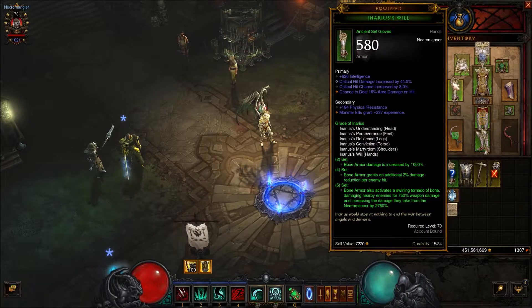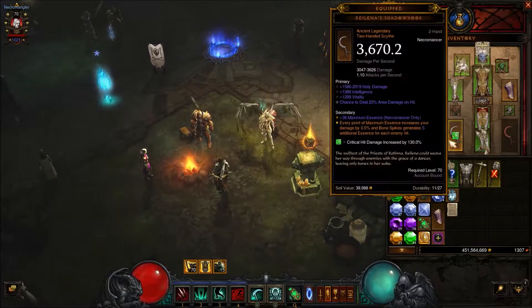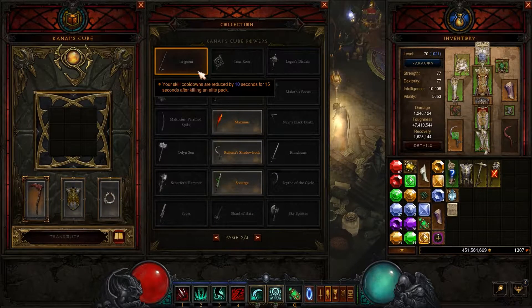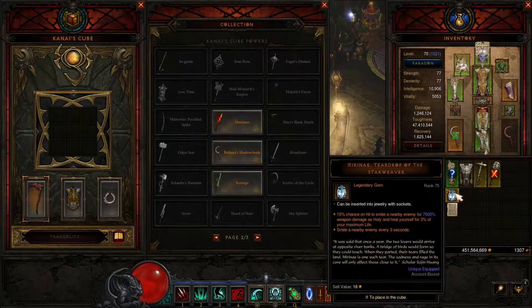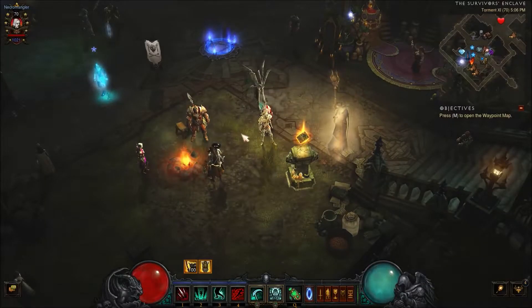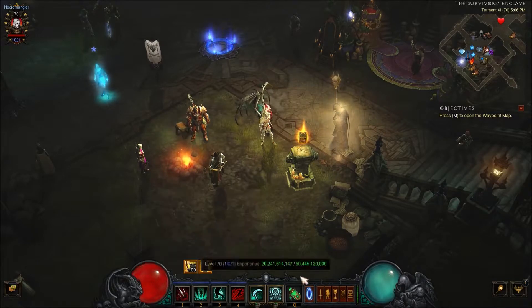Basically all you need is the Grace of Anarius armor set. One thing I would recommend, if you have one, is to wear or cube a NGOM — that cooldown reduction is heavily needed. I don't have one, so instead I'm running a Gogok of Swiftness. If you have both, run both. Make sure to take out your Starweaver — you don't want that, because you're going to need to kill things with your Bone Armor, and you don't want anything dying with any other skills.